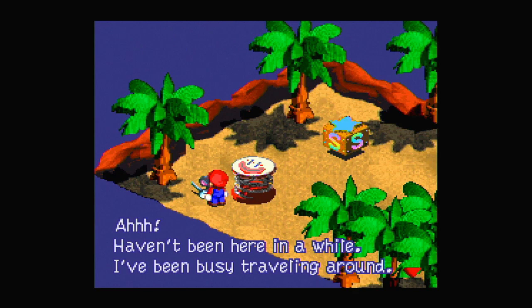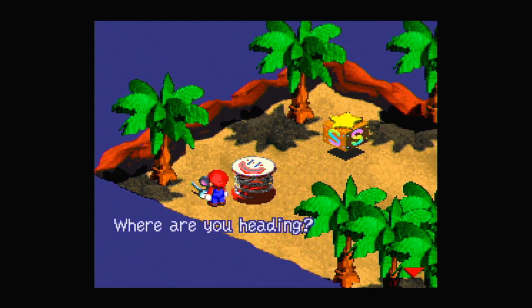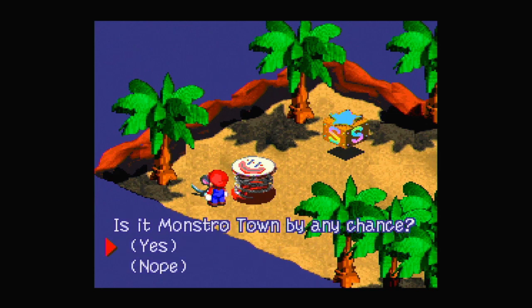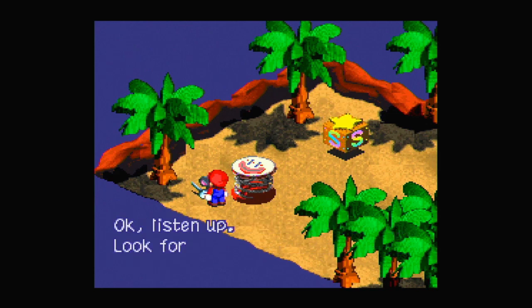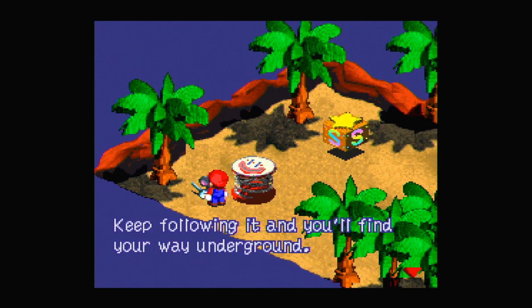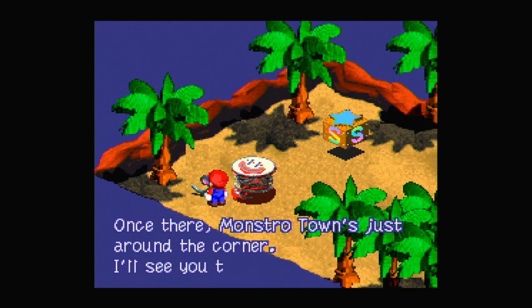Let's talk to this character here. I haven't been here in a while, I've been busy traveling around. Where are you heading? Is it Monstro Town, by any chance? Yes. Okay, listen up — look for the wall where the ant pops up and proceed after it. Keep following it and you'll find your way underground. Once there, Monstro Town's just around the corner. I'll see you there.